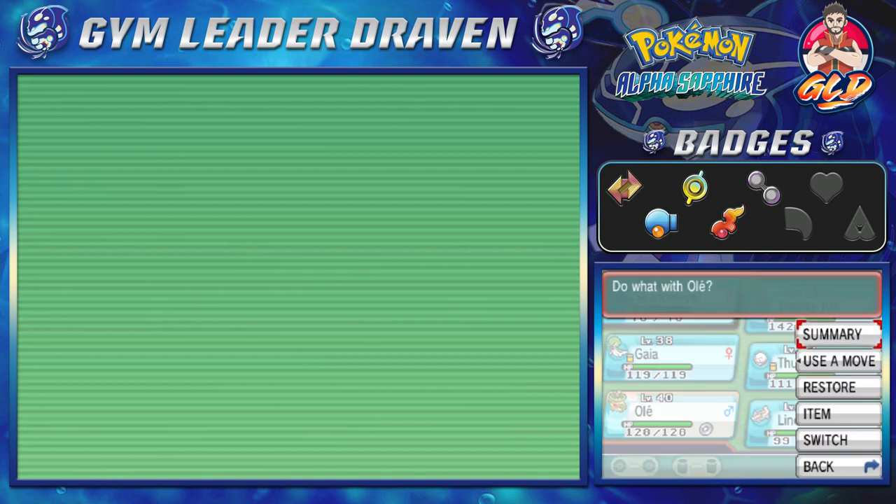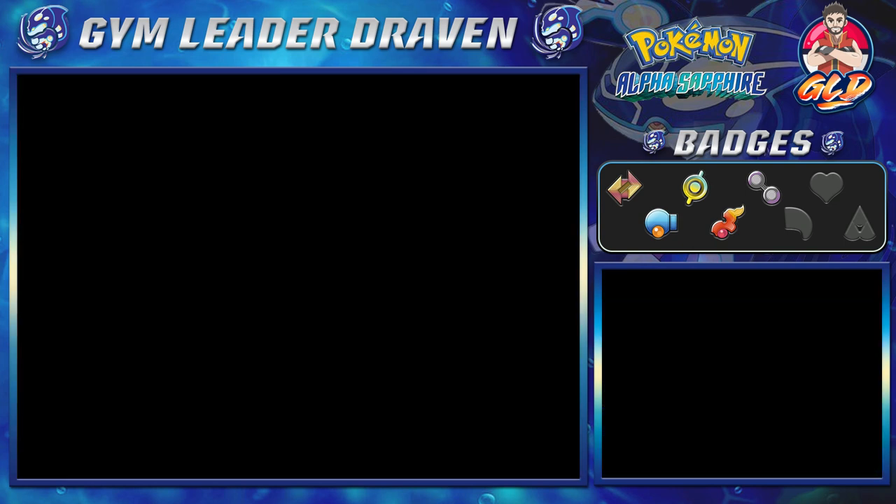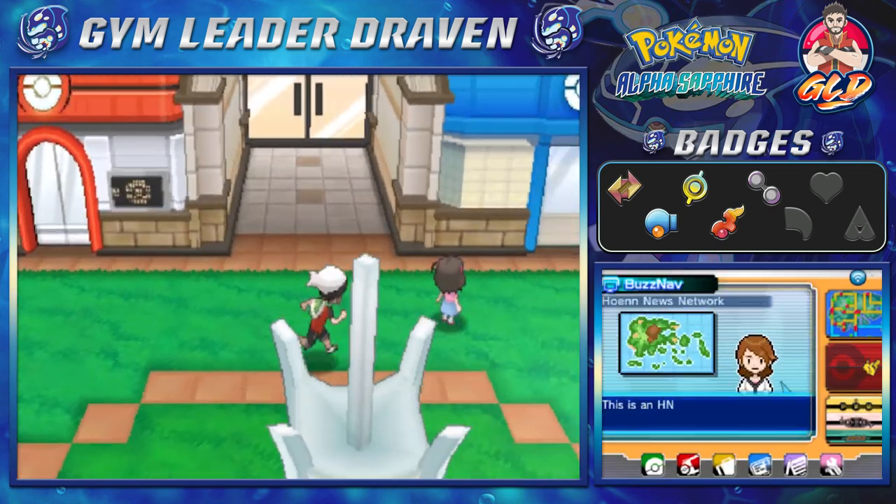We got ourselves Ludicolo. If you notice something different — yes, I did capture a different Ludicolo and train it up in Pokémon Omega Ruby. This one has the Swift Swim ability, which boosts the Pokémon's stats in rain — hence the whole Rain Dance strategy. We're going to be teaching it more moves; it's going to be good specially and defensively. Now let's head toward the east side of Hoenn.